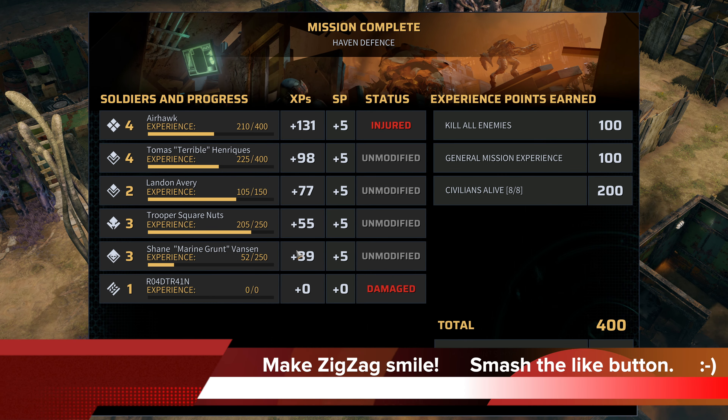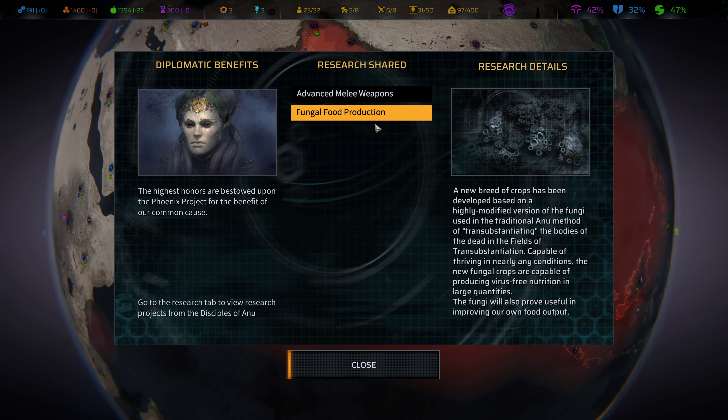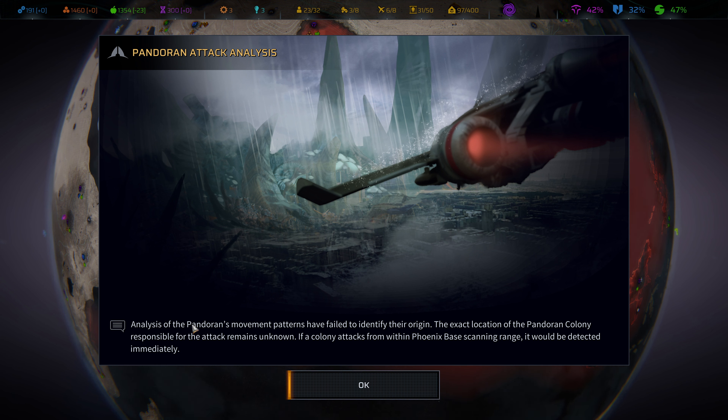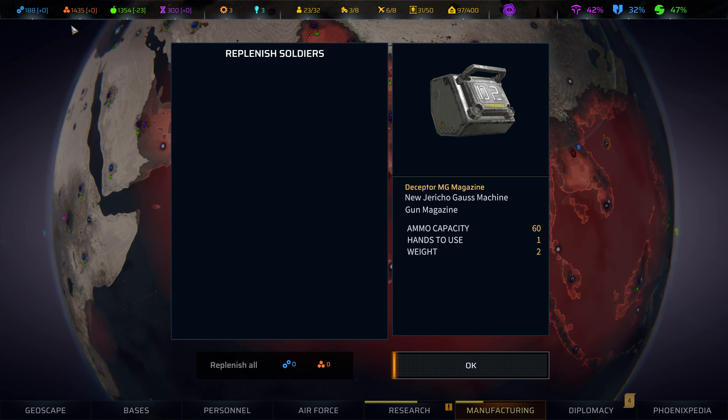How about that? We got the rewards. Let's go take a look at how much we spent in the process. Advanced melee weapons are now available and food production potentially — I don't know that we'll end up needing that, I don't think I've ever built food production ever. We have failed to identify the origin, although we probably know it. We hardly spent anything, so those rewards go into the bank for us. That was much needed.